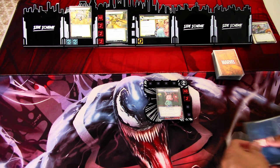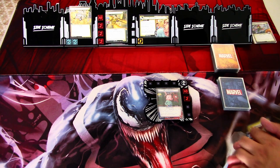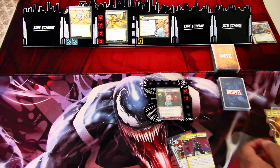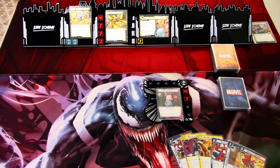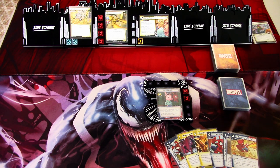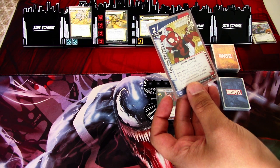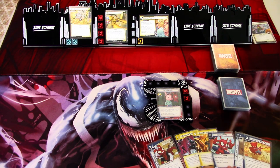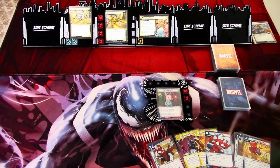Let's see our opening hand of six cards. For our starting hand we get Organic Webbing, Making an Entrance One Way or Another, Petulant Pig, Cartoon Physics, and Swinging Webbing. I think we might want to get Organic Webbing into play. We don't have that many cartoon tokens at the start — I'm just using these blue tokens as the toon tokens.